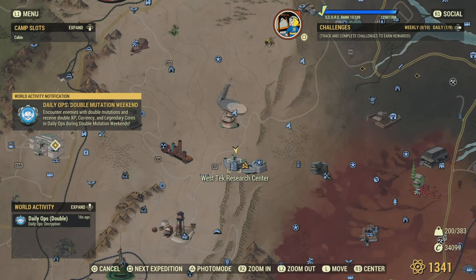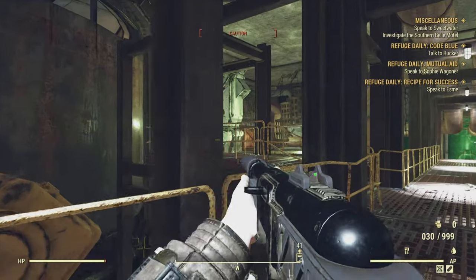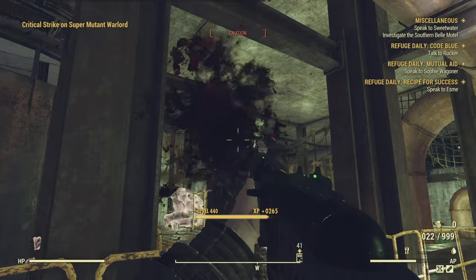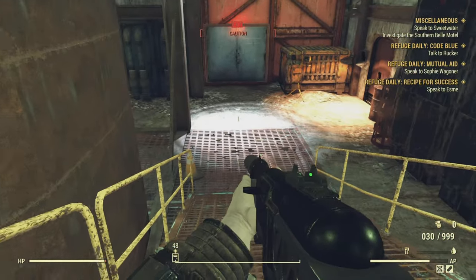This ladies and gentlemen is the glorious establishment called West Tech. I'm guessing quite a lot of you know where I'm going with this, but for those who don't, prepare to have your eyes opened to a whole new world. There's an absolute shit-ton of super mutants in here, and they provide something very useful called XP. The way we extract this resource from the super mutants is by committing genocide — every single one of them must be eliminated.